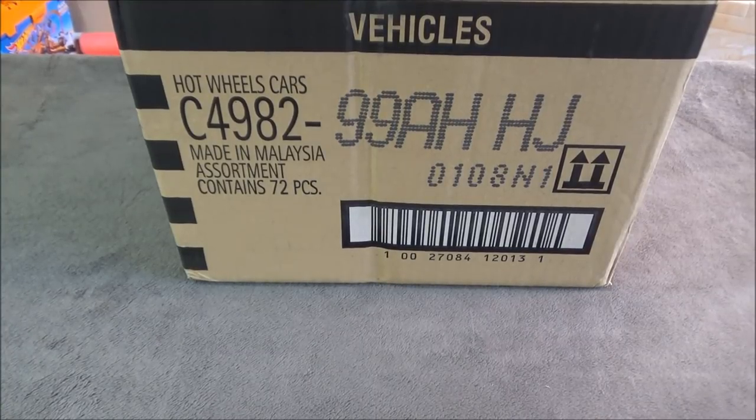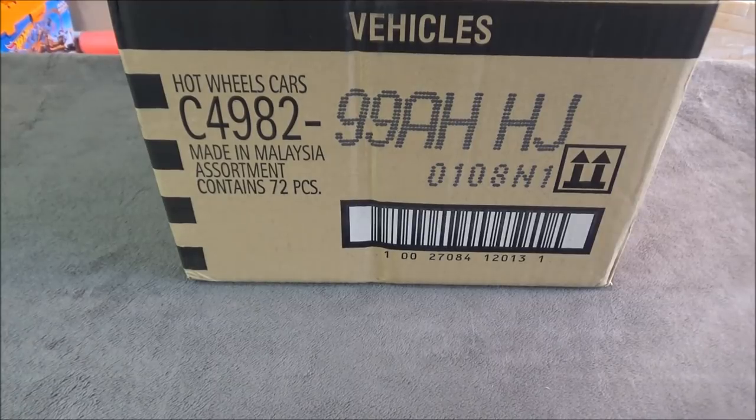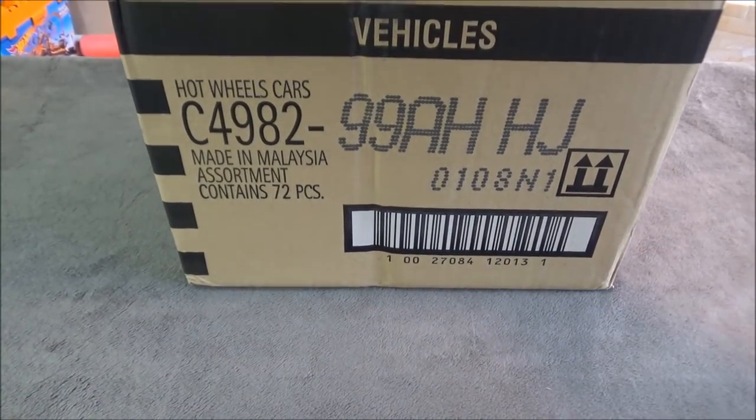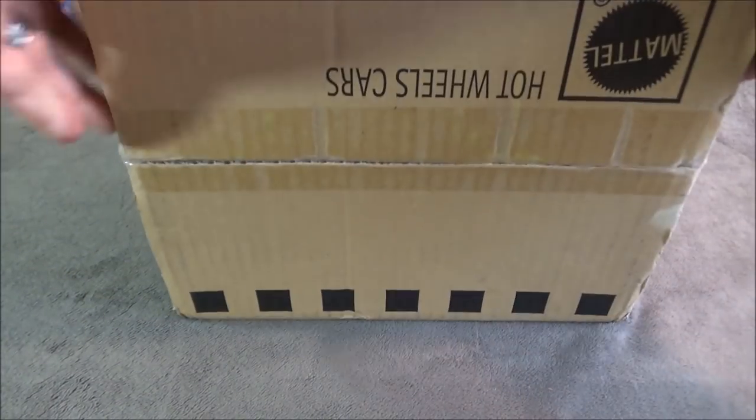Hey it's Mafia and look what arrived — the 2018 Hot Wheels H-Case. Let's open this up and get a good look at the cars. The super treasure hunt for this case is going to be the 2017 Camaro Z01, and the normal treasure hunt will be the Roadster.